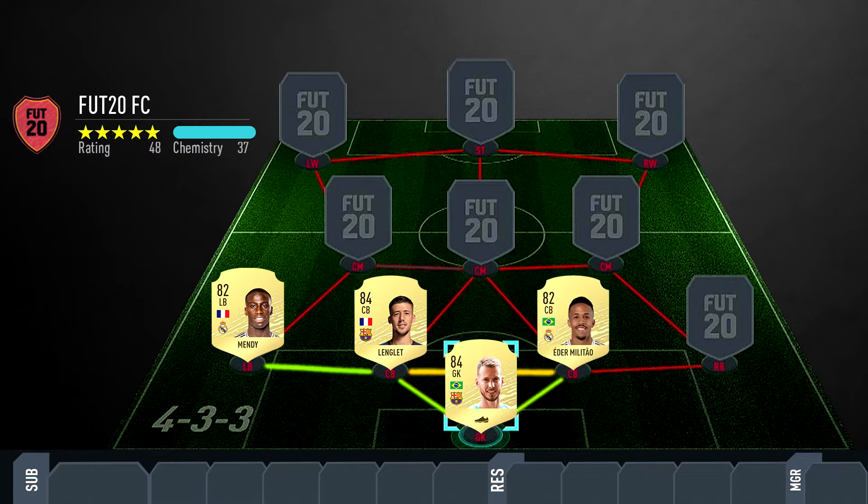The other center back is Eder Militao. I haven't used his card much, but I have used his gold card previously in FIFA through FUT Draft and grinding objectives using a full-league team. He's going to be very good because he'll be quick, have decent passing, very good defending and physical stats.